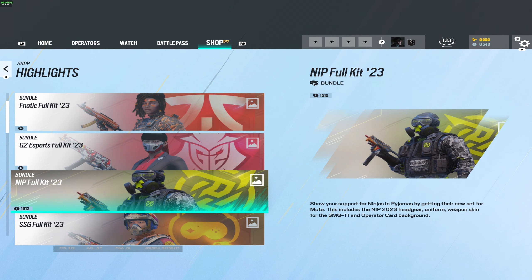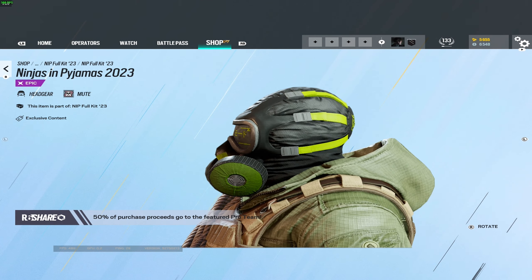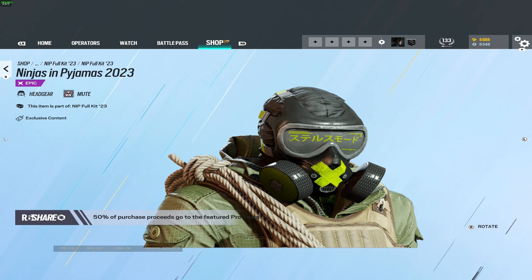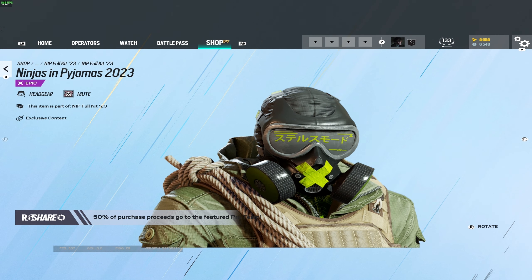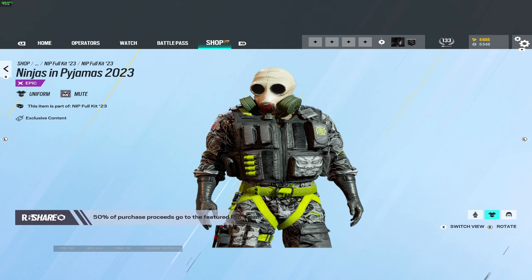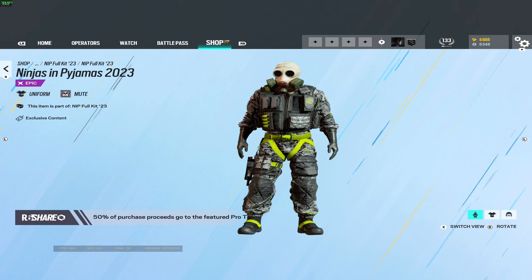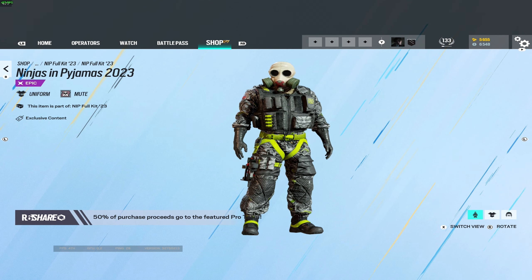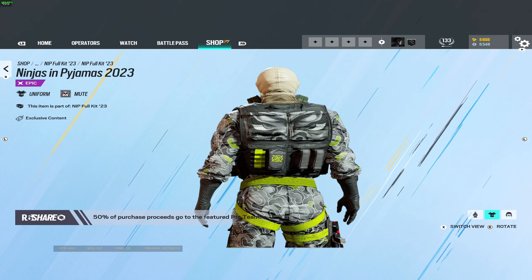Moving on, we have a NiP bundle — Ninjas in Pyjamas — for Mute. Here is the headgear, which looks pretty cool. I like the color scheme, I like the way it matches. Moving on to the uniform — kind of bland in my opinion, not the biggest fan of this one, not super in love with it, but it's not terrible. I've seen a lot worse.